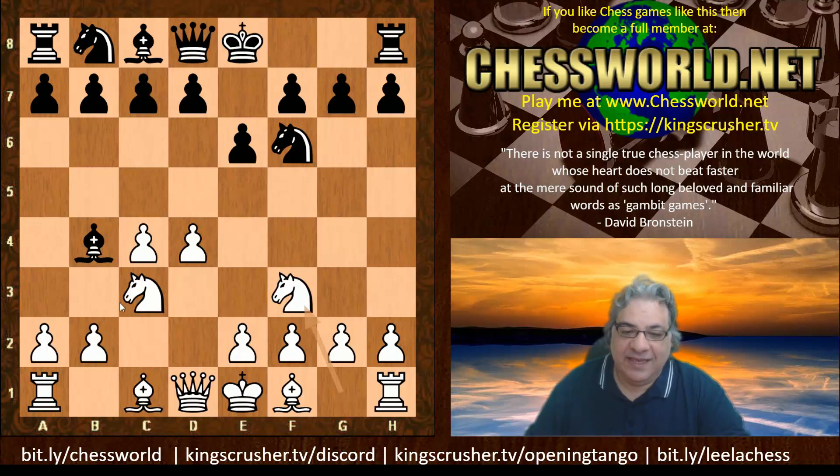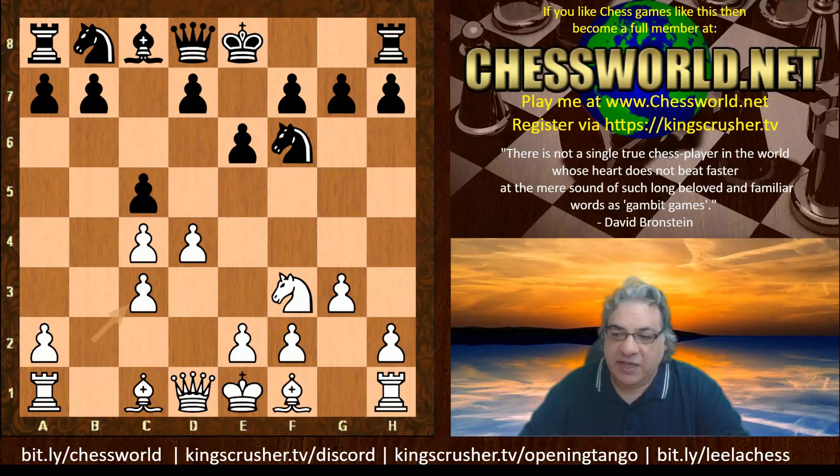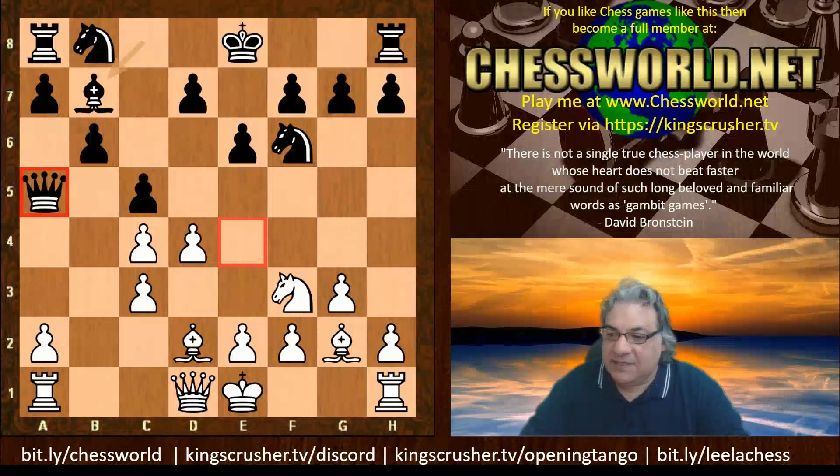So the Three Knights are out and about here, originally named the Three Knights variation. We see c5, and white plays g3. Black inflicts structural damage and plays Queen a5. We see Bishop d2, b6, Bishop g2, Bishop b7. Black has a lock and key at the moment over the e4 square.